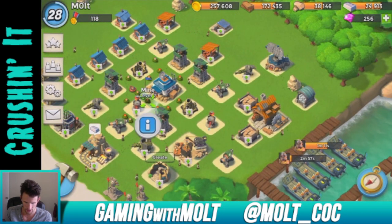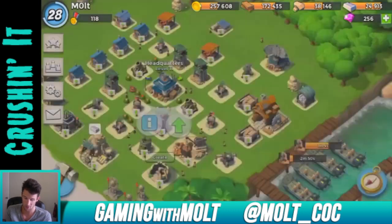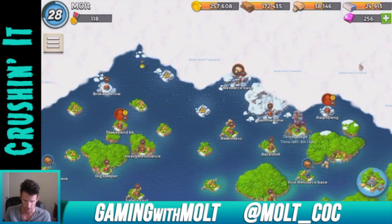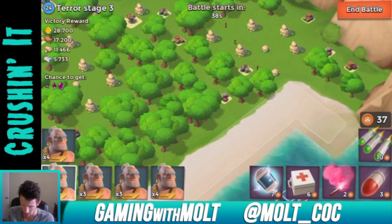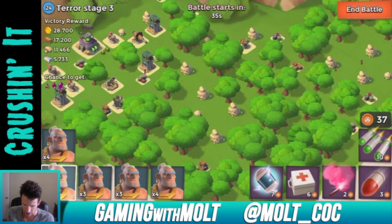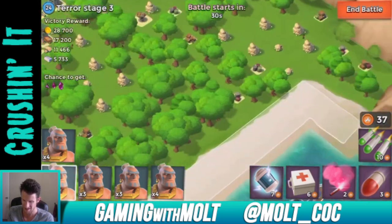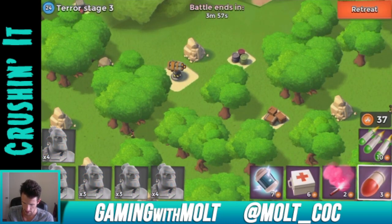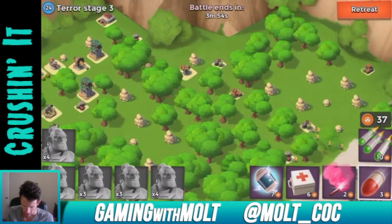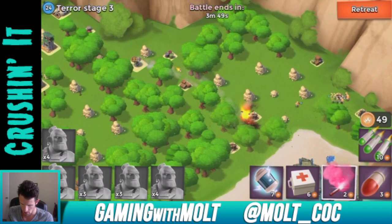We just got a whole bunch of loot on that one. We did lose some — probably one walked over a bomb or something. Let's go ahead and redo that. How much do we need to upgrade the HQ? We're gonna need a lot of stone. We're pretty close with the wood and pretty close with the iron, so we might be able to get it. Let's keep going after him and attack from this right side again.